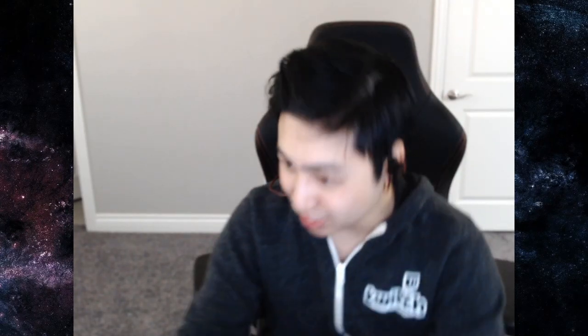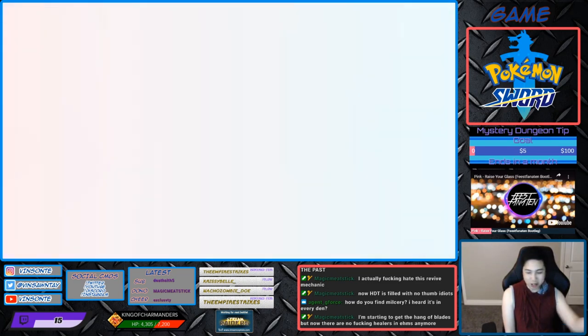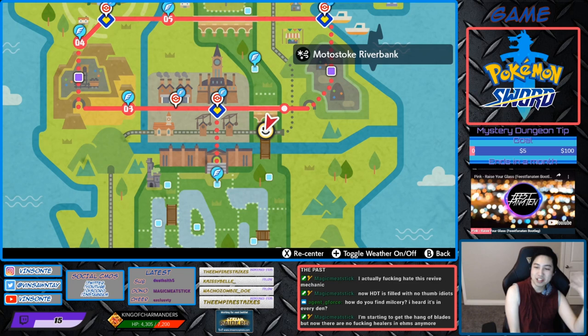Hey, Vesanta here. In this video we will look up the Hidden Ability Araquanid. It has Water Absorb, which heals one-fourth of its maximum HP when hit by a water move. It spawns in Den 8 with the highest rate — 50% for a 4-star and 25% for a 5-star.